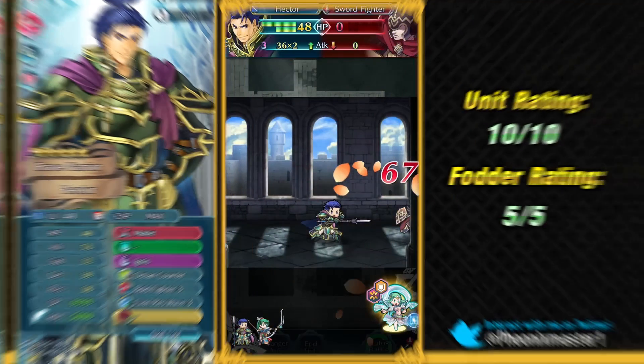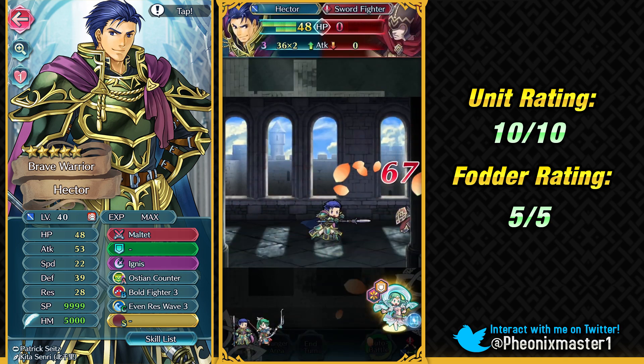Then we have Brave Hector as the next unit. Brave Hector is the best Lance Armor unit in the game because of his pretty min-max stat line. Malteth is really, really good. Ostian Counter is absolutely amazing, and he can be a really good mixed-phase armor unit because of his weapon and Bullfighter. Most armor units would need both Quick Riposte and Bullfighter to function as a mixed-phase unit, but not him because of his weapon. The minus one cooldown on Malteth is also extremely useful, so he's a really powerful unit for basically any content.